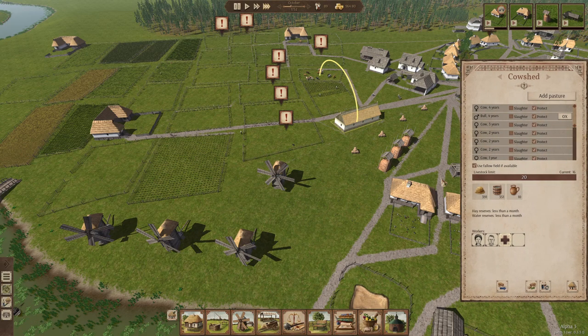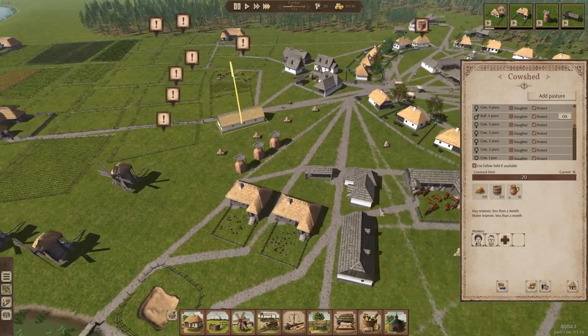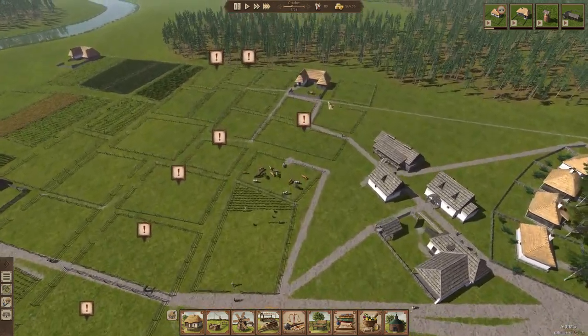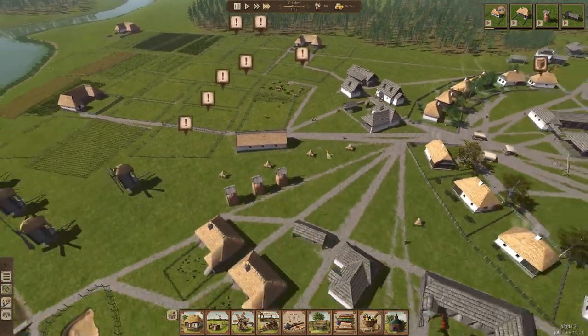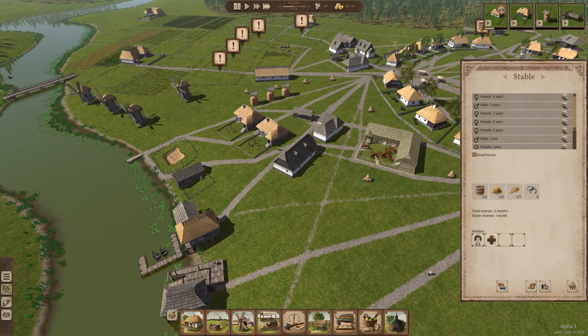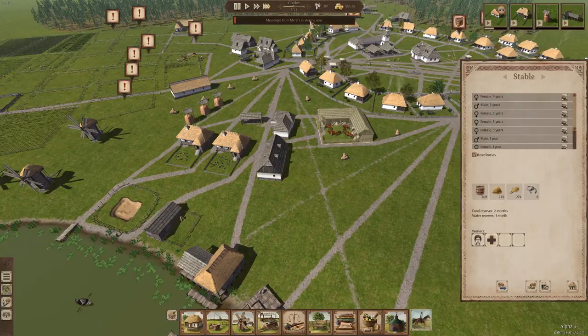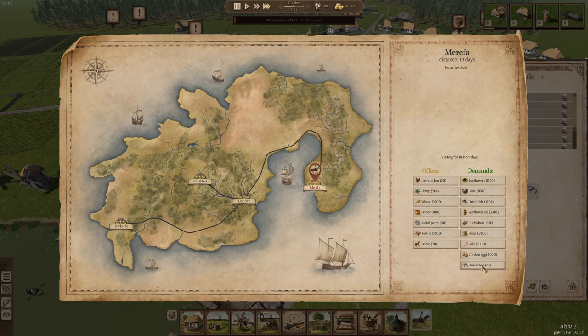We've got our cow shed. Our oxen are just about to come into their own — look at them in the field over here! We've got horses and they can start pulling our own weight, quite literally.